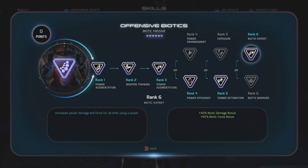At Rank 6, Biotic Expert increases power damage and force for 3 seconds after using a power. So say you use a Pull on a hapless little bad guy — for 3 seconds you now have an additional 40% Biotic damage and force bonus for both Singularity and Shockwave. That actually makes your Shockwave hit pretty hard and it'll stagger most anything.